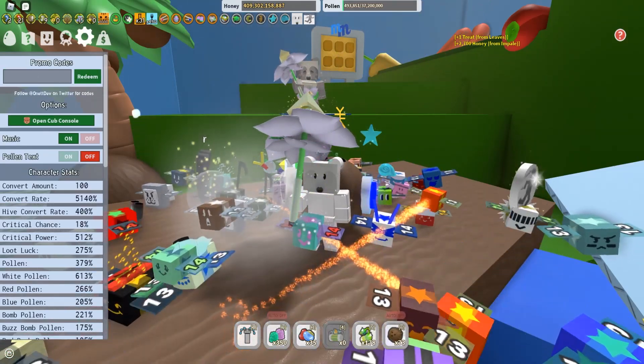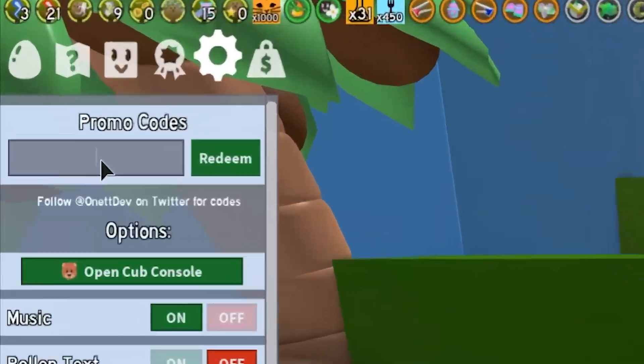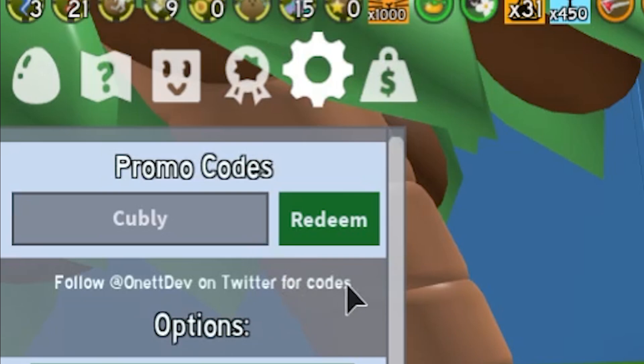The first code was released with a brand new update — it's going to be 'cubely'. Let's go redeem this code right now. There you go, we have redeemed it. It says 'you already have redeemed code cubely' — pretty nice, that'll get you guys some cool items. Then we also got code '5mmembers' — let's go redeem that one as well.